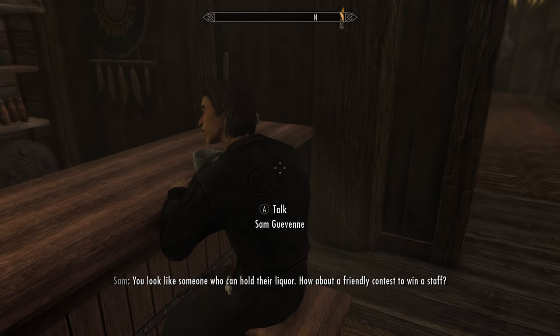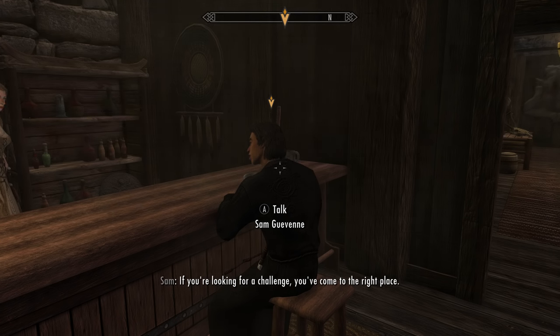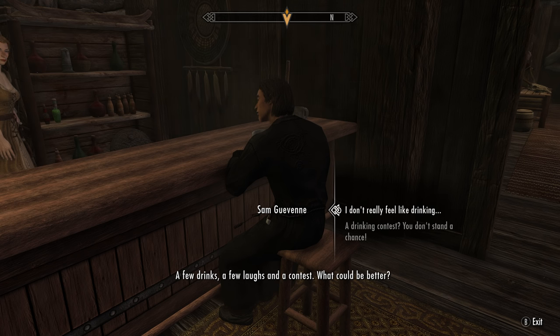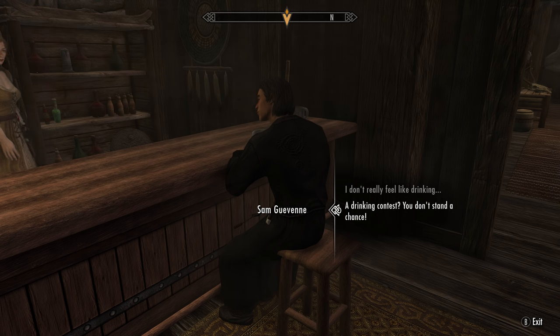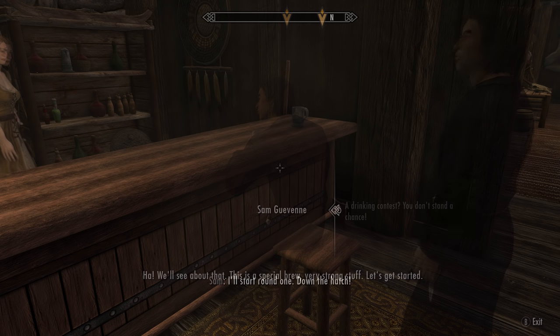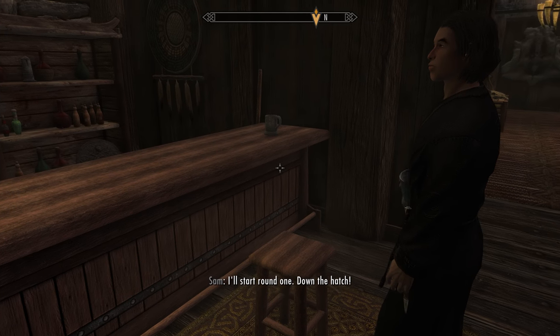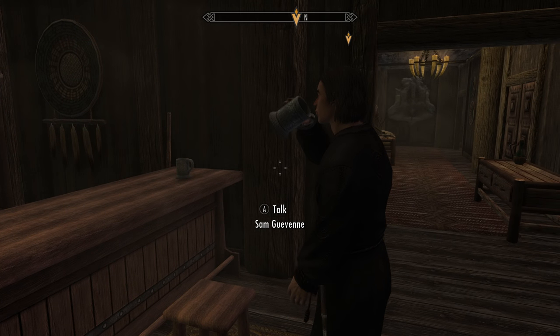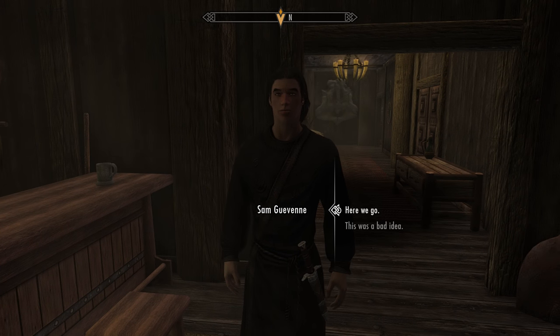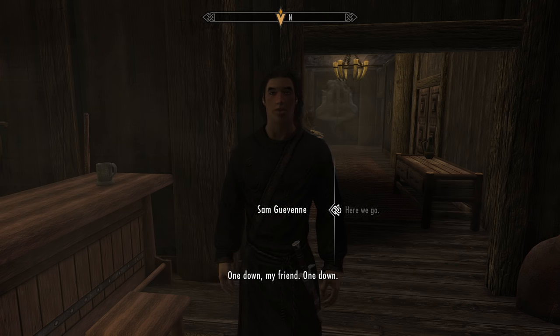Sam opens by challenging you: 'You look like someone who can hold their liquor. How about a friendly contest to win a staff? If you're looking for a challenge, you've come to the right place.' After accepting, he says: 'A few drinks, a few laughs, and a contest — what could be better? Take your best shot, pun intended.' He then produces a special brew, announcing it's very strong stuff, and the contest begins with each player taking rounds.